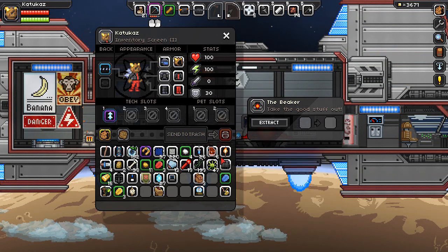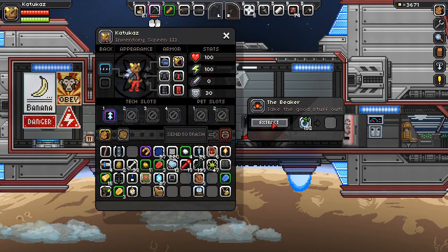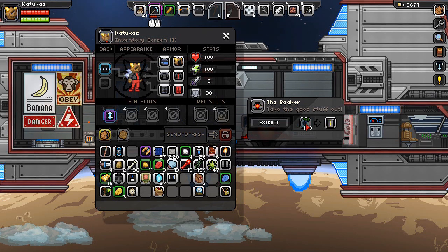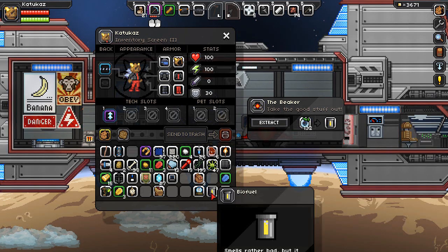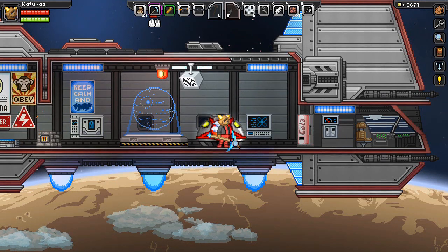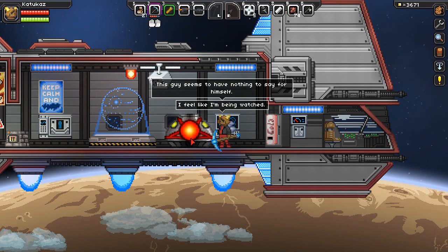When I click on the beaker I should be able to extract. I have some food here. From what I read in the description, one raw alien meat will make some fuel and two of any crop makes fuel. If I extract, you can see it's taking two and it is indeed making fuel. It says 'smells rather bad but should power my ship.' If I press interact, my character says 'I feel like I'm being watched.'